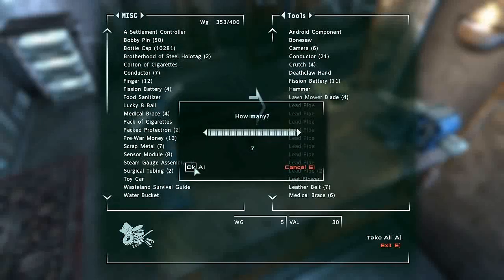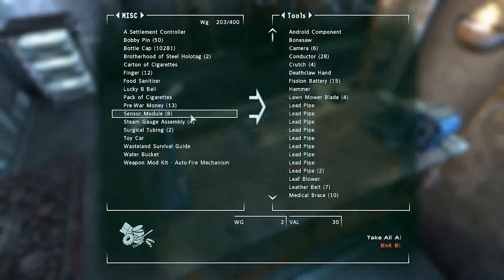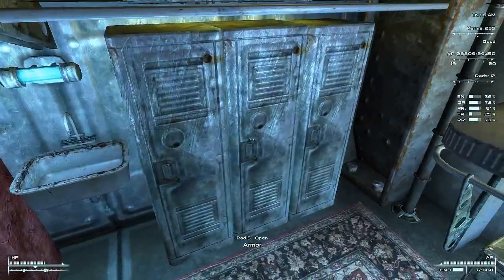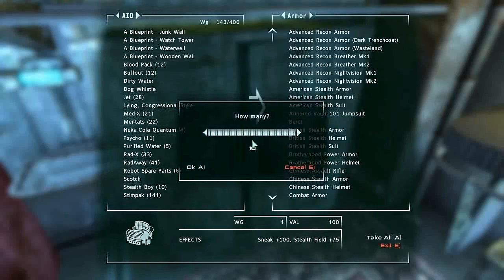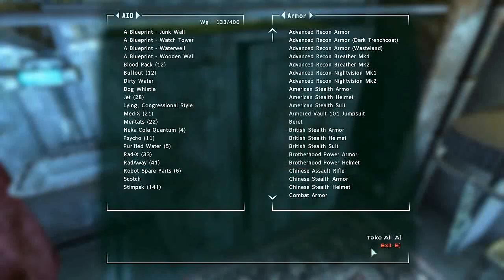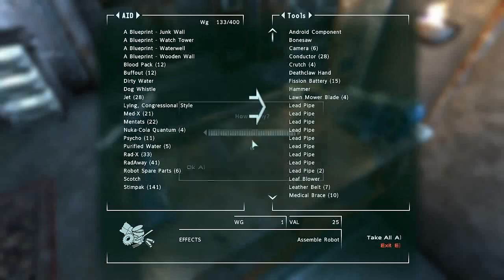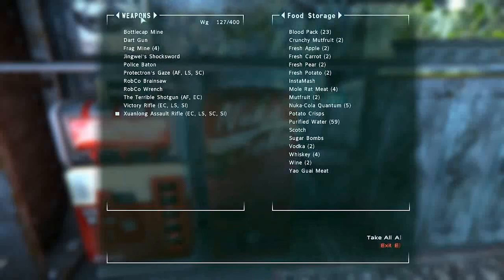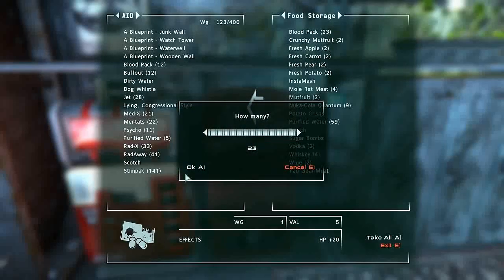I will put in there both of those protectotrons, and that. I'm selling the rest. And last but not least, those stealth bars we picked up, they can be put away. I've got ten stealth boys built up over time. As can those robot spare parts, don't need those with me at all times. That I'm selling, keeping those Nuka-Cola Quantums. Blood - I'm going to take all those blood packs and give them all to Vance.